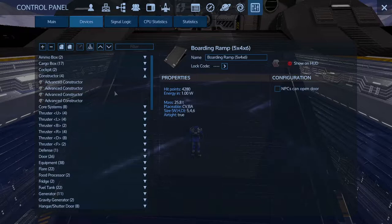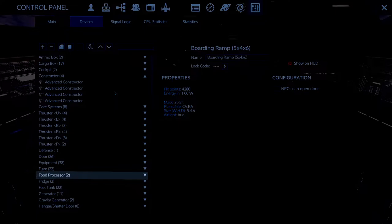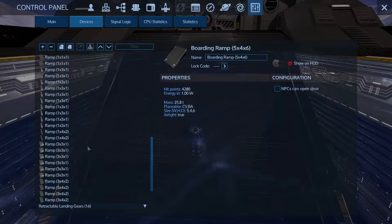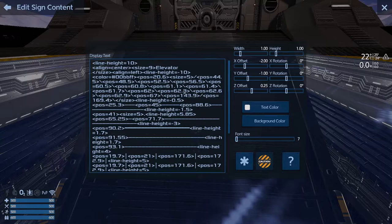Some of the things you can access through the P menu and manipulate, as long as you are within the base or within the ship, are: cargo boxes, constructors, deconstructors, furnaces, gravity generators, food processors, armor lockers, turrets, thrusters, your repair station, your fuel tanks, your O2 tanks, your pentaxid tanks, and also LCDs. You don't have to be beside them if you need to change them around or turn them on or off — you've got the on/off switch right here and you can access and manipulate the LCD.